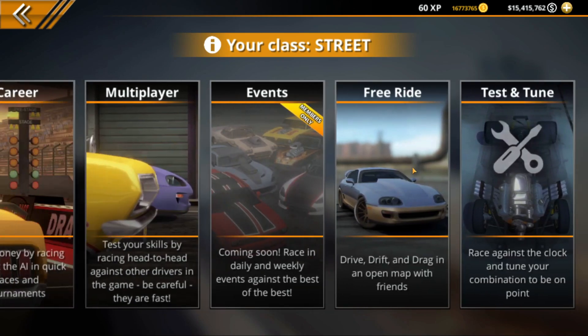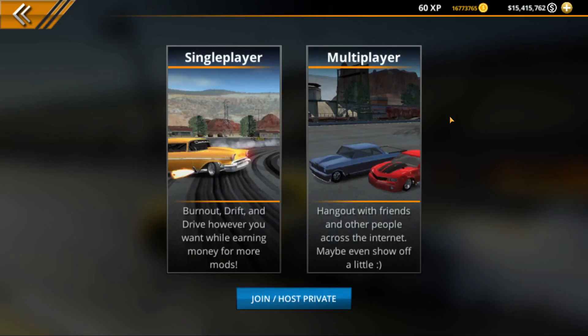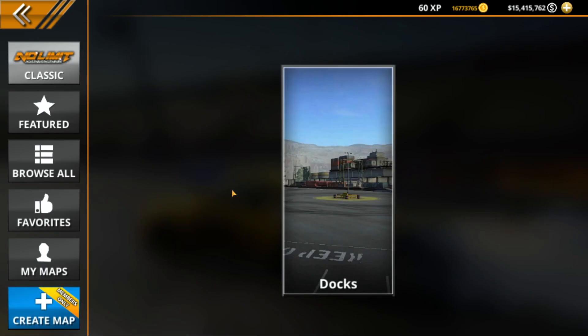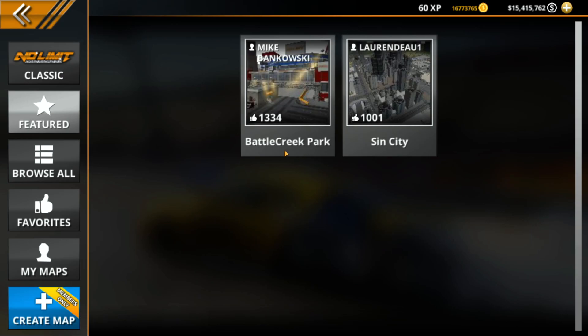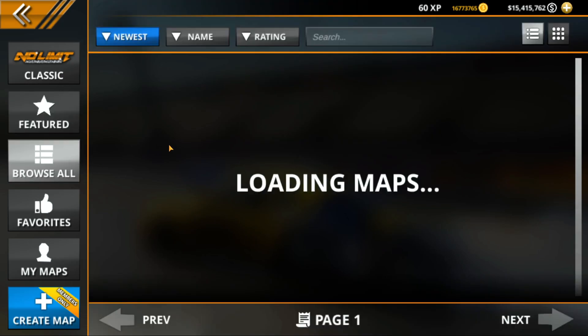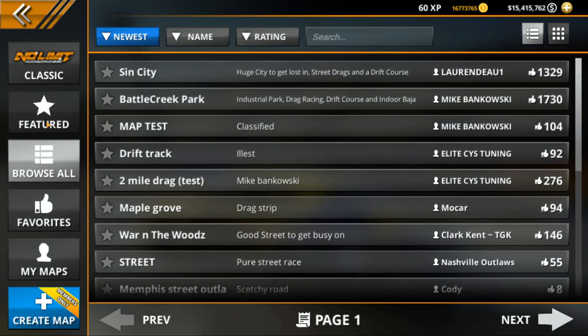Let's go into Freeride. There's something new called Events — it's members only and it's going to be coming soon. Race in daily and weekly events against the best of the best — that should be pretty fun. Let's go into Freeride, single player. Here are the new maps. Featured maps: Battle Creek Park and Sin City. Let's browse all — wow, a lot of people have been making a lot of maps so far.